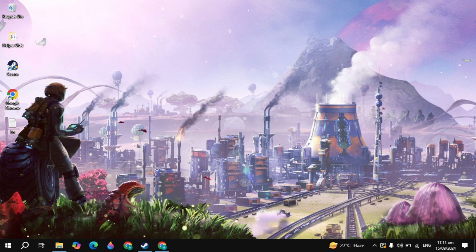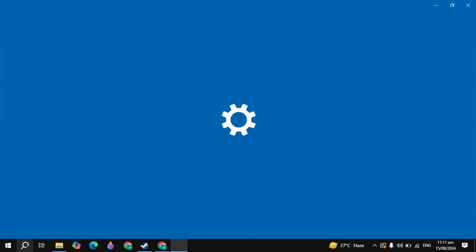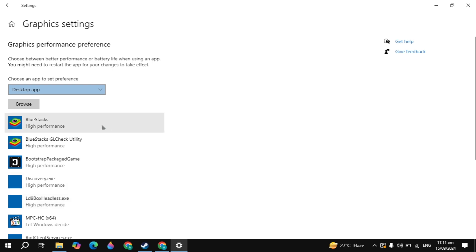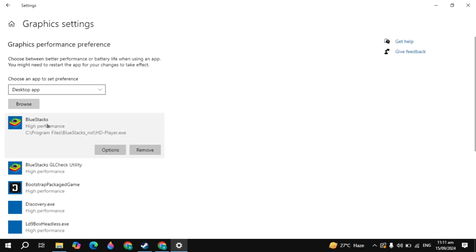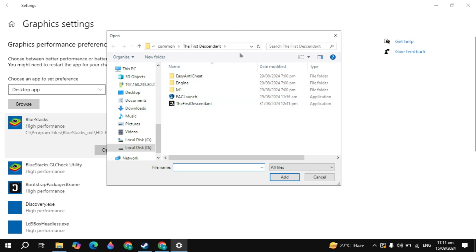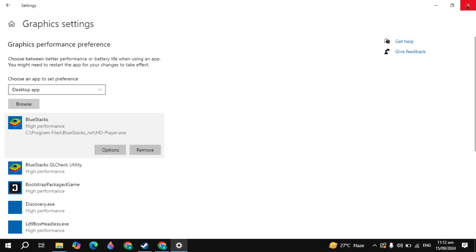Now go to Windows search again and type 'graphics settings' and open it. Here you need to select your game, click the option, and set it to high performance so it can use all your graphics card power. To add the game, click the Browse option, locate the game's folder, select your game launcher, and click Add to add it to the graphics settings. Then click on the game, click on Options, and select high performance.